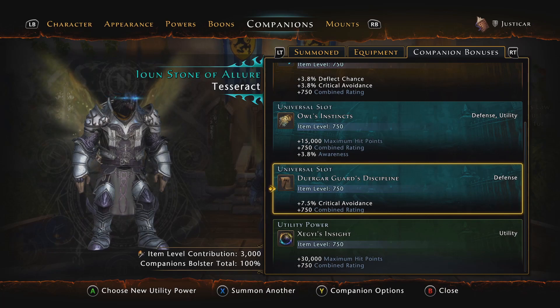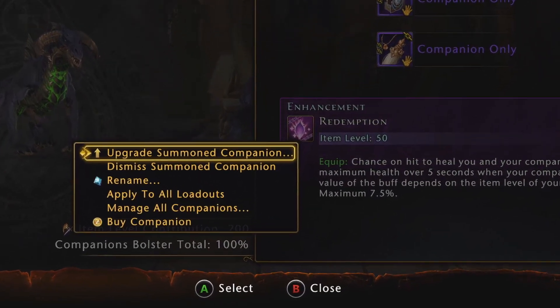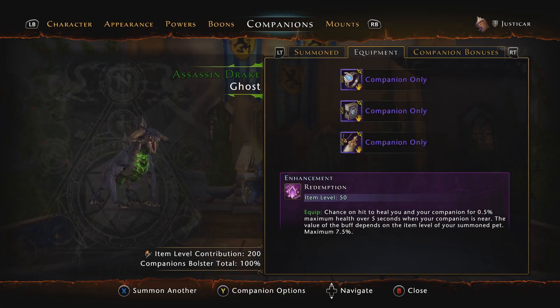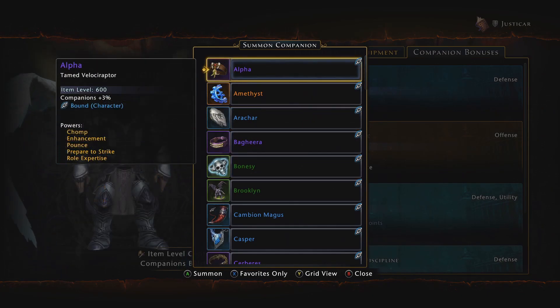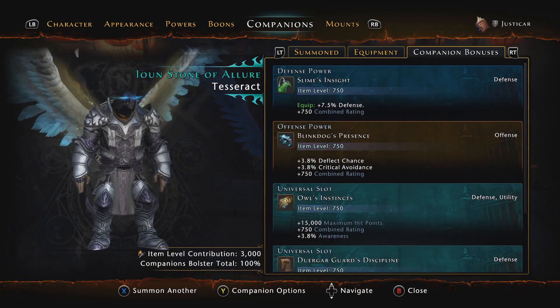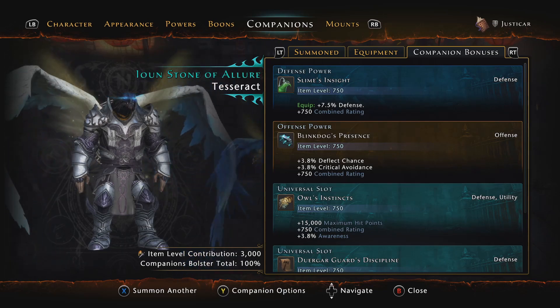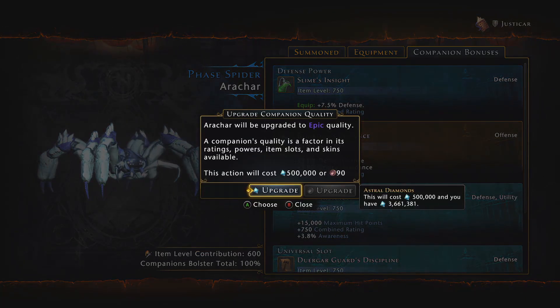All companions have the ability to upgrade their rarity all the way to mythic quality. Upgrading companions boosts their stats and abilities. Each rarity also provides a bolster bonus towards your summoned companion: Common gives 0%, Uncommon gives 1%, Rare gives 2%, Epic gives 3%, Legendary gives 5%, and Mythic gives 10%. Your total bolster bonus is calculated by adding up your 10 highest quality companions, so in order to obtain a 100% bolster, you'll need at least 10 mythic quality companions. Companions can be upgraded two ways — either with Astral Diamonds or with companion upgrade tokens. The higher the quality, the higher the cost to upgrade.